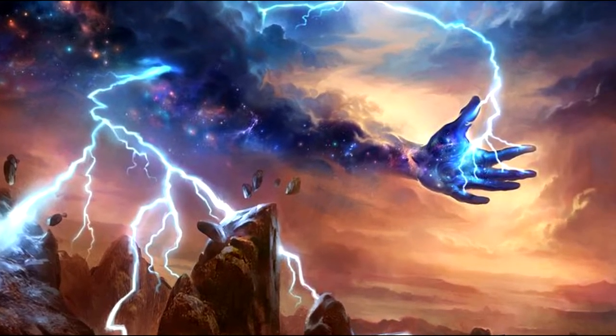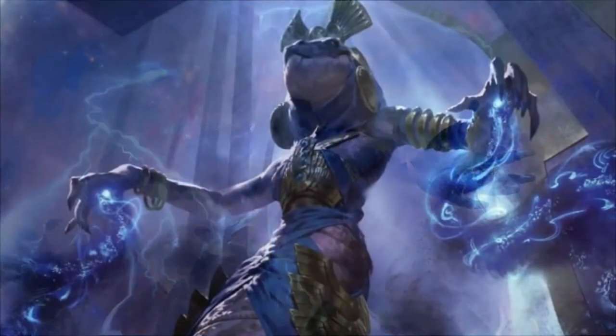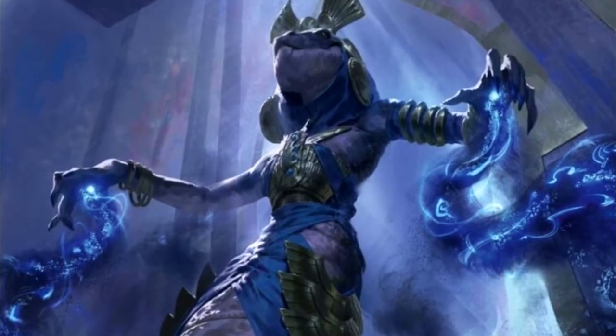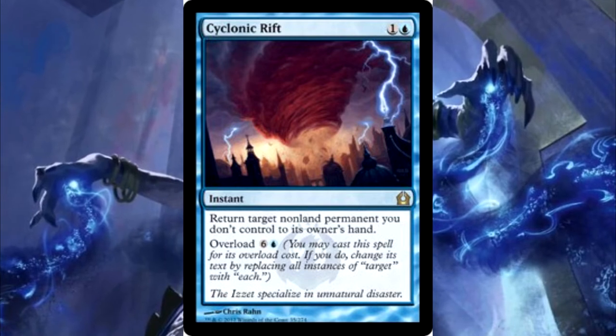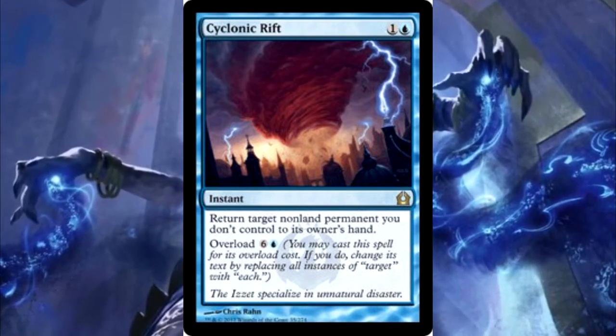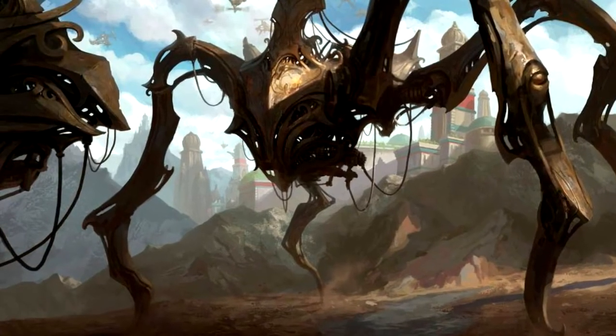You can't run the signets anyway in a mono-color deck. What about board wipes? We have Cyclonic Rift, the standard blue board wipe, but the issue I ran into was that blue has trouble with hard board wipes — it can do a lot of mass bounce effects but struggles to just wipe the board clean.